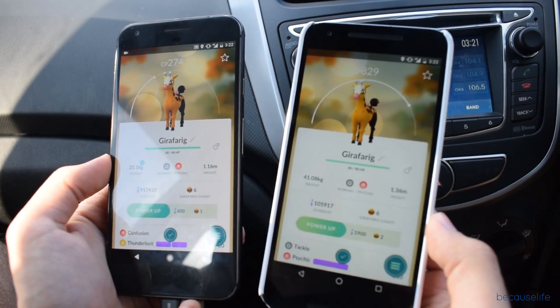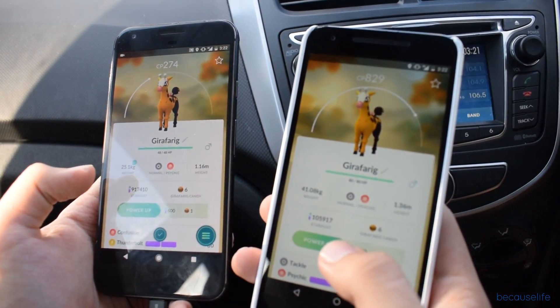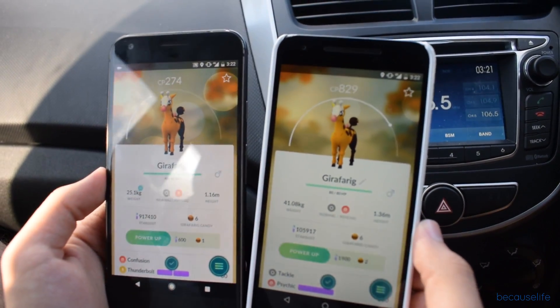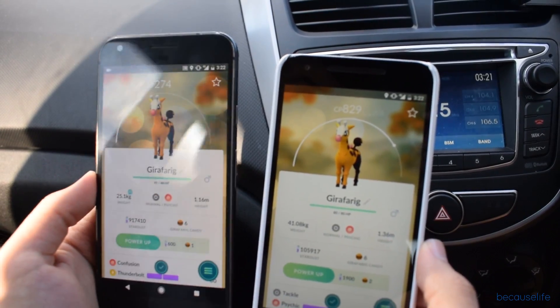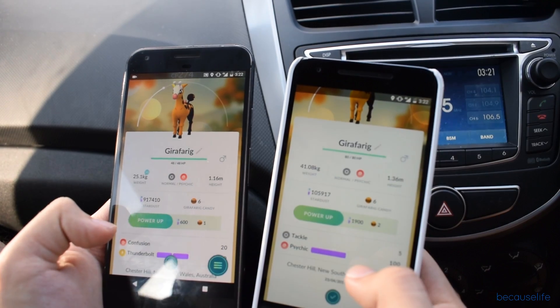Okay guys, so there are two different accounts. This is my girlfriend's phone and this is my phone — she's level 21, I'm level 33. This is the exact same Girafarig that we just happened to catch. As you can see, hers is 829 CP, mine is 274, and the moves are different too.